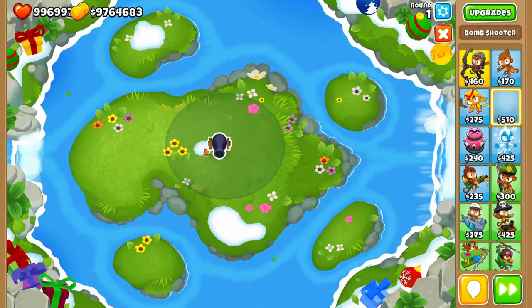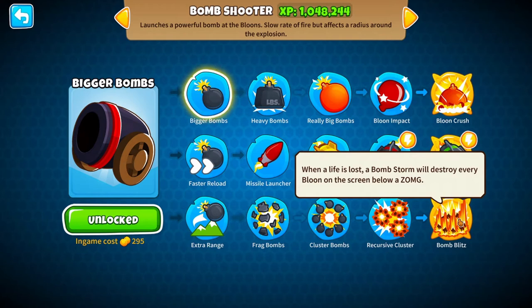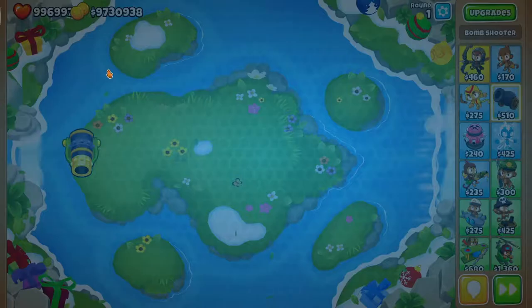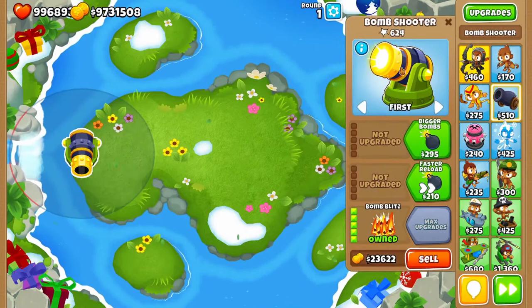Moving on to the Bomb Shooter. The Bomb Shooter can't attack camo balloons naturally either. However, it does have a special property with Bomb Blitz — when a life is lost, a Bomb Storm will destroy every balloon on screen below a ZOMG. Despite not having camo detection, it can still influence and destroy camo balloons on screen. However, it's not an advised method since you lose a life every time, and there is a cooldown on this ability.